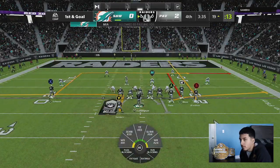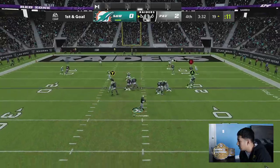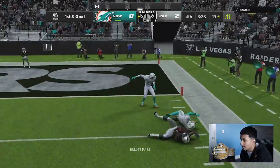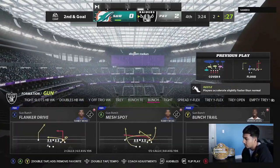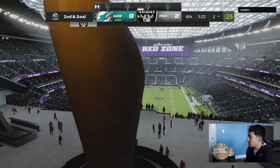Right here we are going to run Flood and we're looking for this tight end route early and often. Right here he actually doesn't give it to us, but we're going to have the out route open to Randy Moss. I'm just going to run the ball in and see what happens.